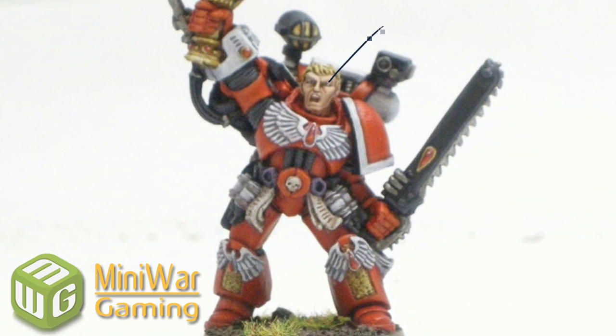The flesh was done with the tanned flesh triad from Reaper. Up here was just Iyanden Darksun from Games Workshop. The gold top highlight is Buckskin Pale. The gems are Scab Red, Blood Red, and Blaze Orange with a little white dot. The white edge highlight used Ghost White from Reaper — so it's just a slightly off white. There's actually no pure white on this guy.